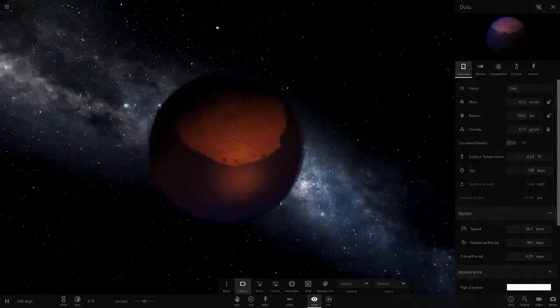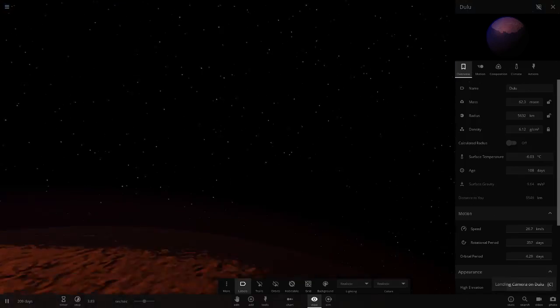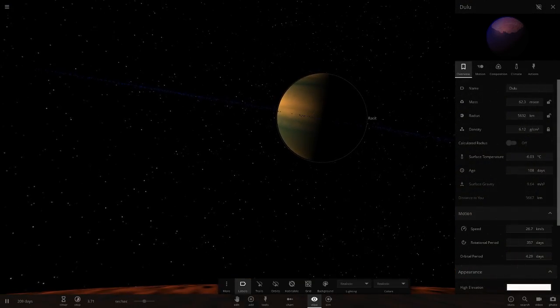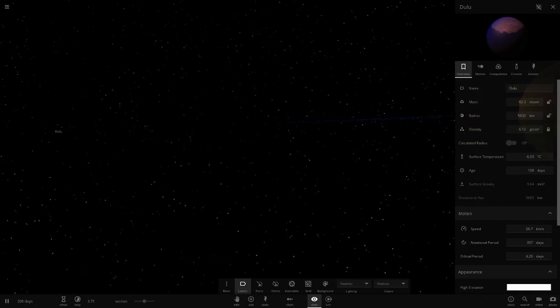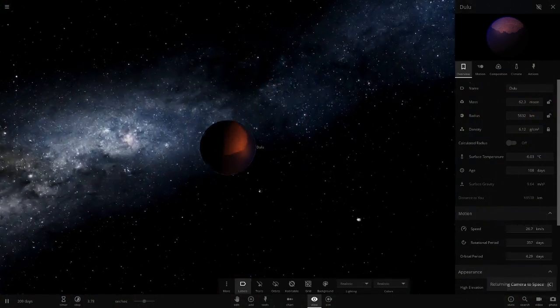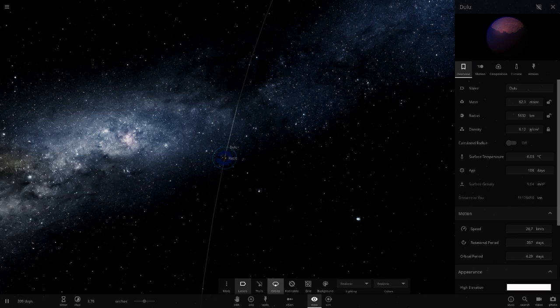Let's get a view of the planet from the moon's surface — landing in the snow or ice up here. There it is, looking pretty cool. You can't see much of the rings from here, but there's the other planet and the star visible.